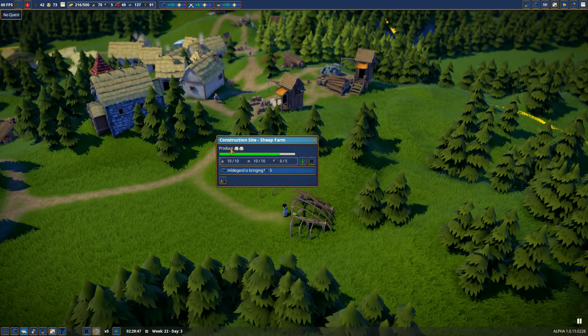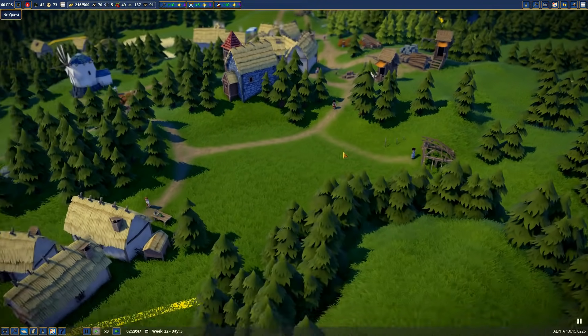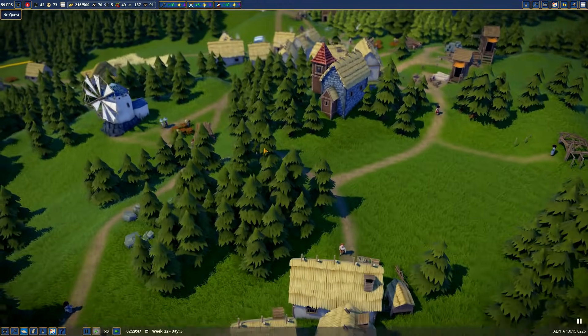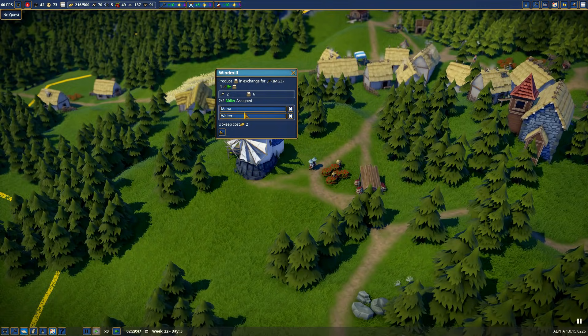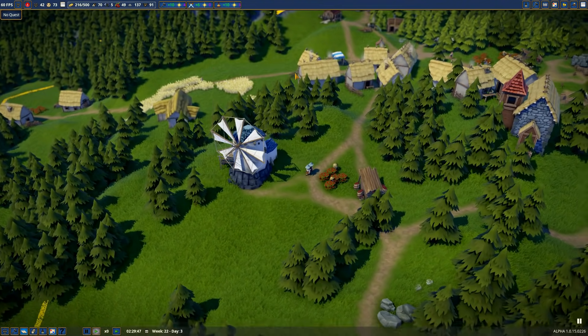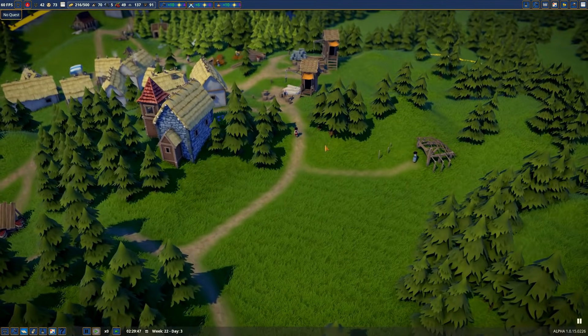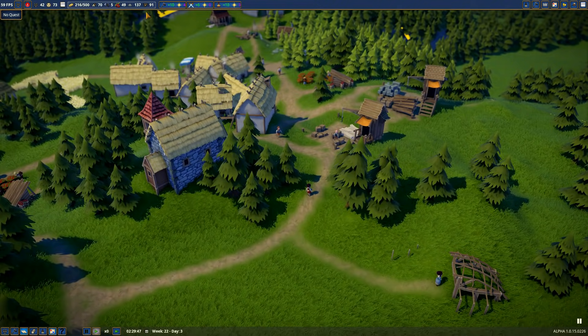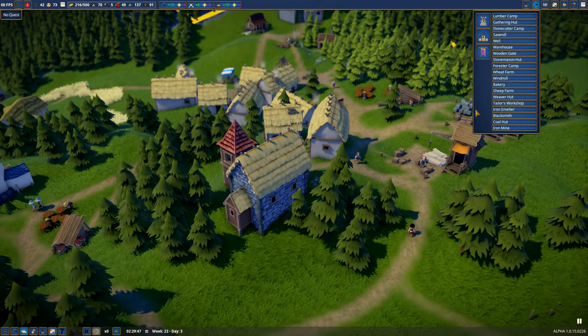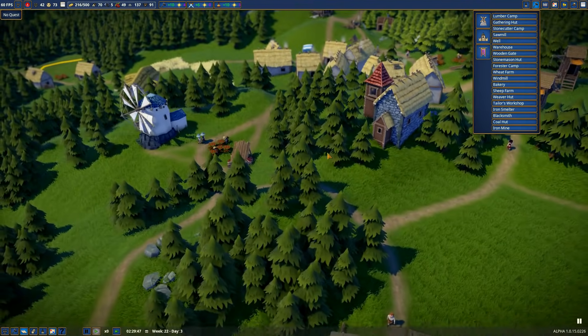Right now we are currently constructing a sheep farm, which we'll be able to get some nice wool from. We just finished our windmill, which is already turning and creating some flour, which is great. Our biggest obstacle for making a bakery is that it is 300 gold, which is very, very expensive.